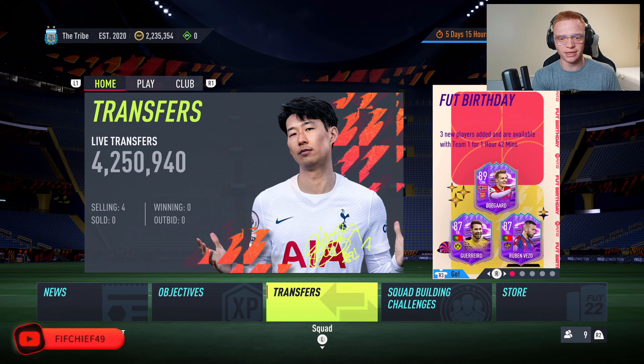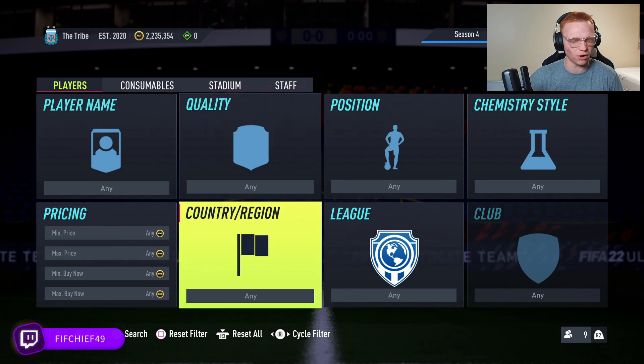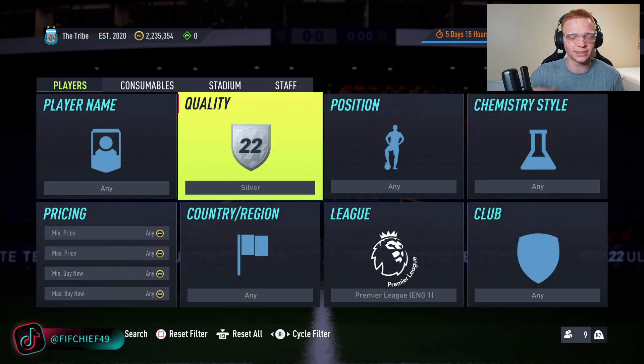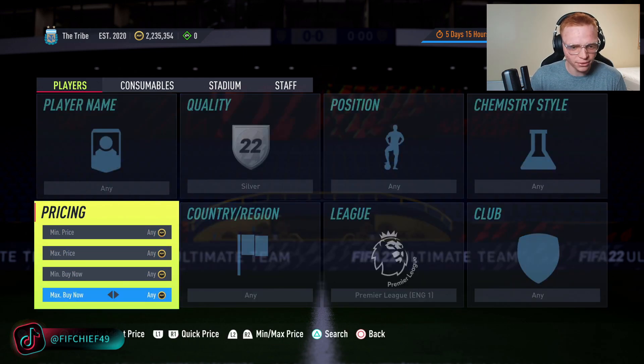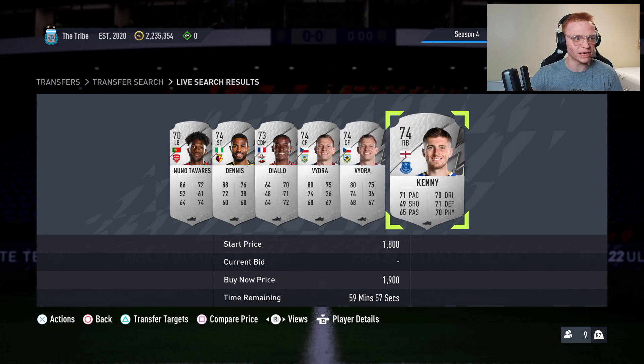Jumping into this investment — this is going to be something super simple that we do basically every single week because it's almost guaranteed. We are going to be looking at Premier League silver cards. These cards have value due to the Premier League League SBC. Lots of people are completing that because it's basically the best League SBC in terms of the packs that you get back.